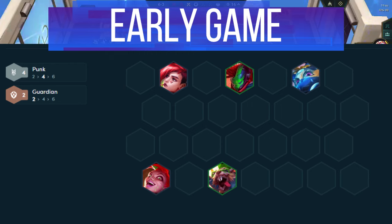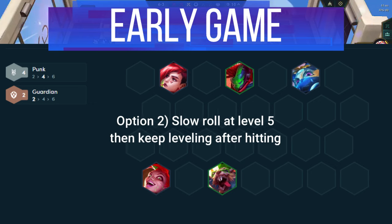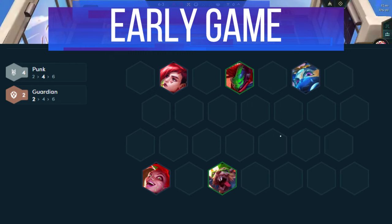Now there's two methods to secure your 3 stars. First, save your gold and roll down at 3-1 for Vi and Jinx 3 star. Second, slow roll your gold at level 5, looking for any Punk units, but most importantly the 1 cost units. Once you hit, move on to level 6 and look for Twitch and Pantheon 3 star.